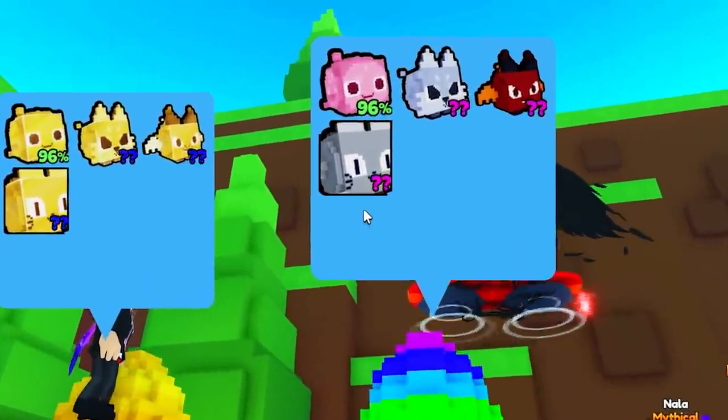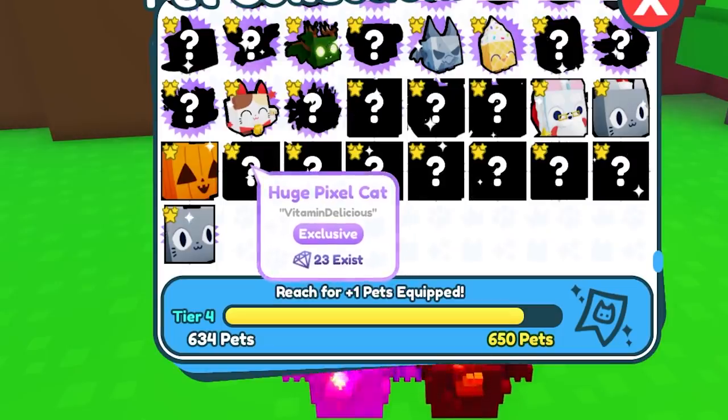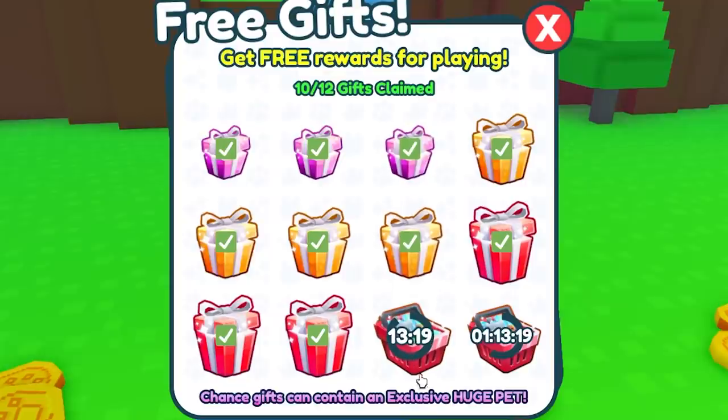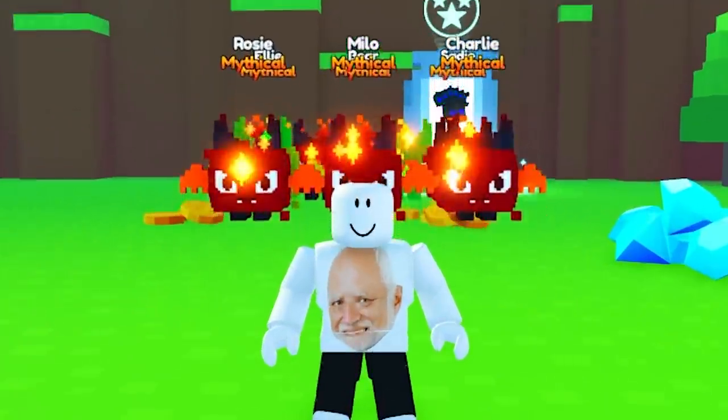What I really want is the huge pixel cat. Let's see how many there are now — still at 23, I think that's what it was at before. There are 9,000 huge cupcakes. Why can't I get lucky with the gifts? Stupid present.